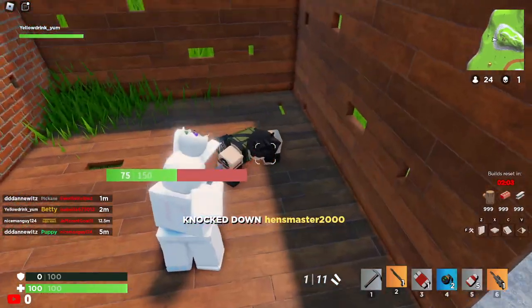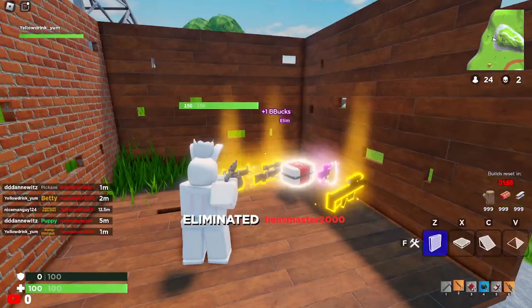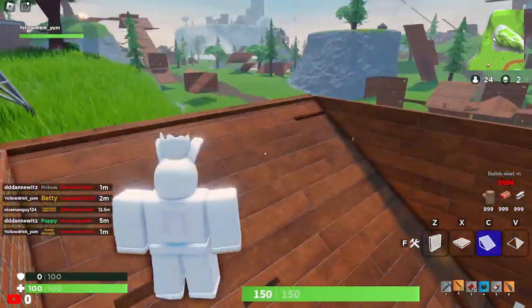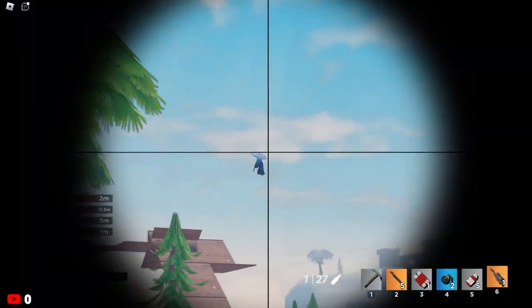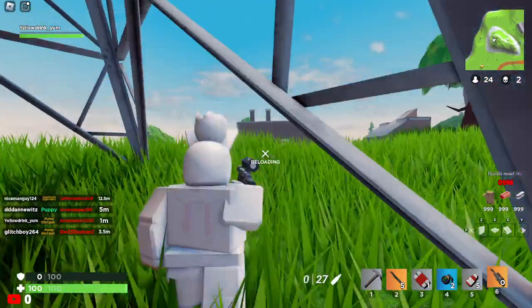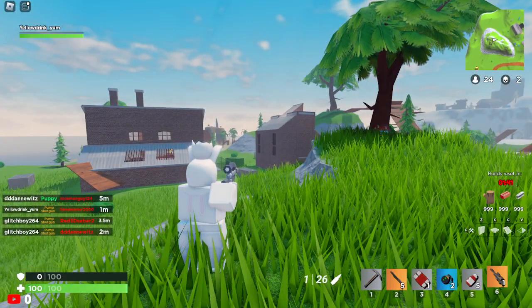That's literally all you have to do: get 500 kills and all 15 eggs. I showed the main locations for the eggs so you should be able to find them. That's basically how to get the FortBlox Cracked Egg. Hope you all like and subscribe and have a great day!